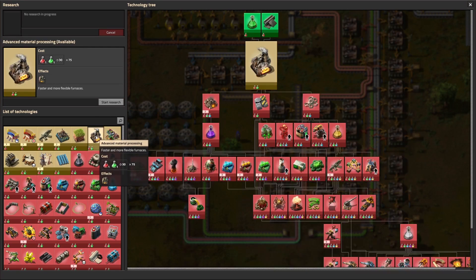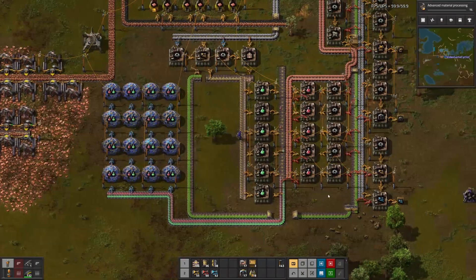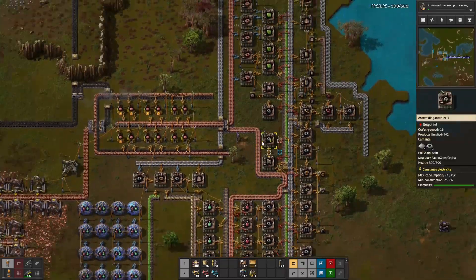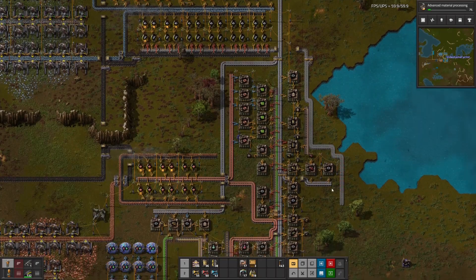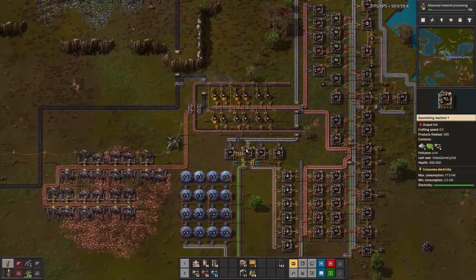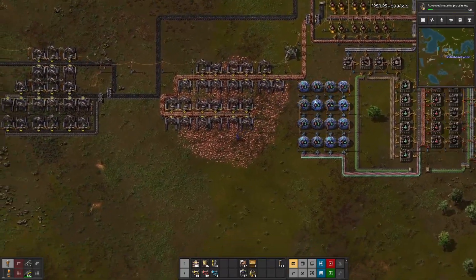Let's get these guys started. What are these going to take to make? Steel plate and stone brick. We've got building right up here coming down on this line, and stone brick way over here. That's researching pretty quickly.